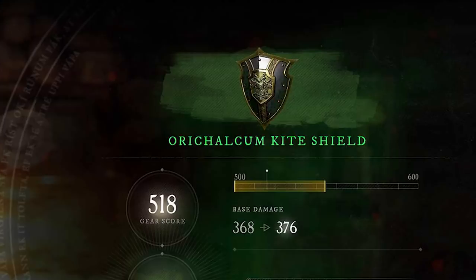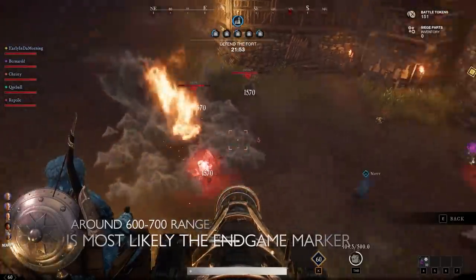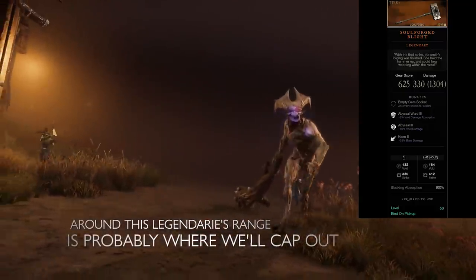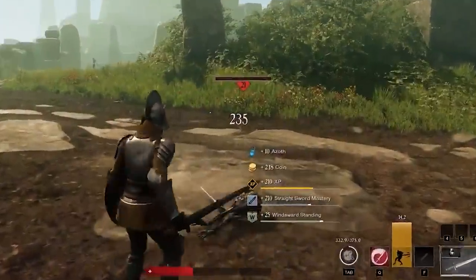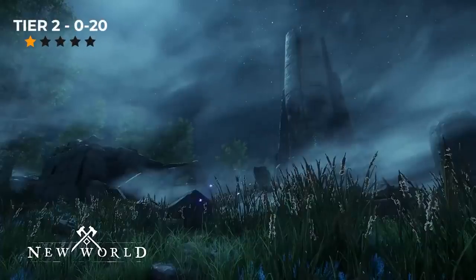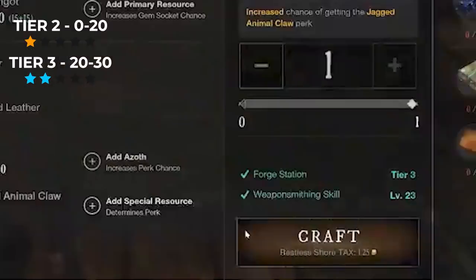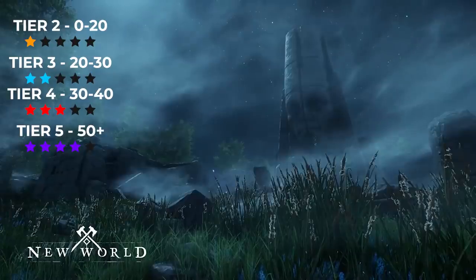We can also see the gear score threshold, which seems to suggest that this character can craft between 500 and 600 at level 58 weapon smithing. Since the orichalcum shield is considered tier 5, we can deduce that around 600 or maybe slightly higher is where end-game gear scores will come into play. Early on at release, we might not see people going over about 650 or 700 gear score. At around level 58 weapon smithing you're already making tier 5 gear, and because this person isn't at 60 yet, the crafting levels probably go in increments of 10 or 20 — so tier 2 is roughly 0-20, tier 3 is 20-30, and a clip shows level 23 weapon smithing qualifying for tier 3 crafting.